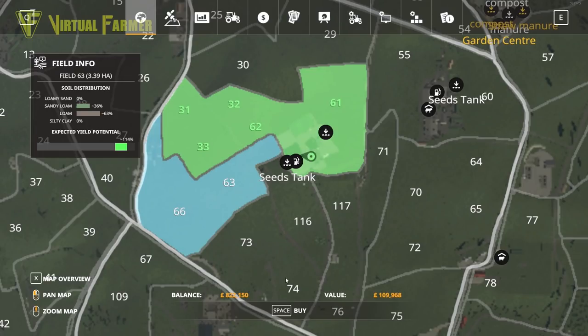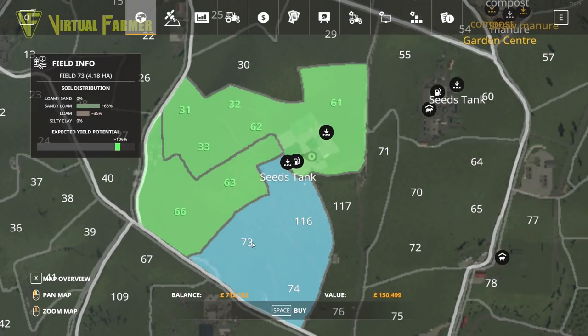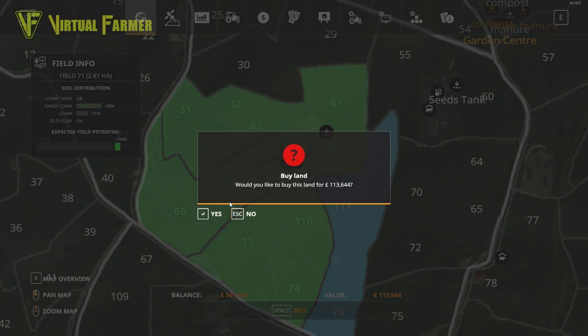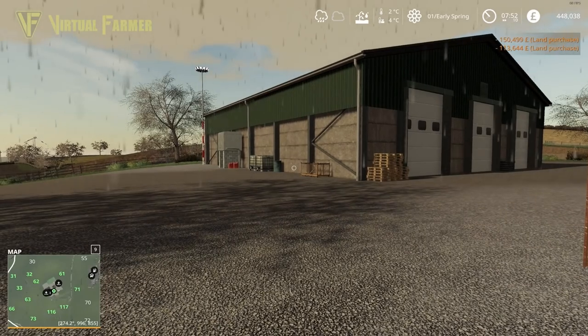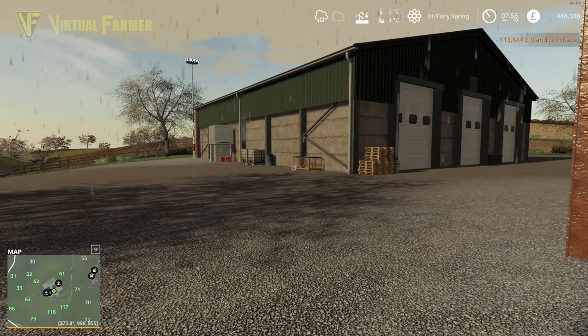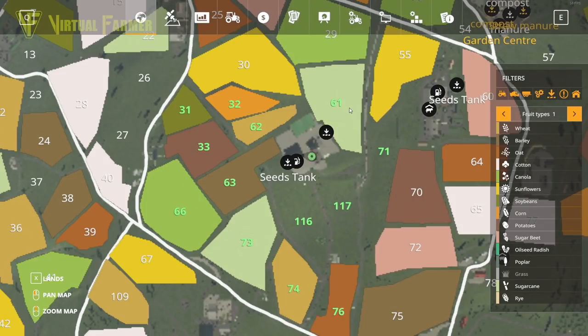I'm going to buy field 63 and 66 for £109,000, then fields 116, 73, and 74 for £150,000, and fields 71, 117, and 76 for another £113,000. That takes our total cost up to just under £552,000, but does give us a huge amount of fields — 13 fields in total. Ten of them are arable and three of them are grass.